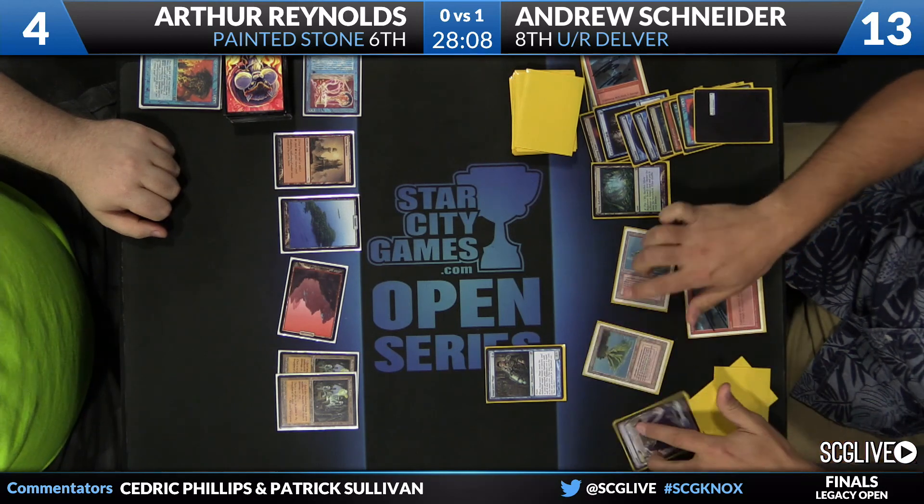Andrew shows the Bolt, untaps, and extends the hand. Andrew Snyder with Blue-Red Delver does it again — his third Legacy Open win, this time in Knoxville. Unbelievable. Game two was largely a cakewalk as Arthur mulliganed to five and never got anything going. But that first game — setting up Price of Progress was just some great Magic from Andrew. A well-deserved three-time Legacy Open champion. A masterful display yet again with Blue-Red Delver. This is the deck for him, and another trophy.